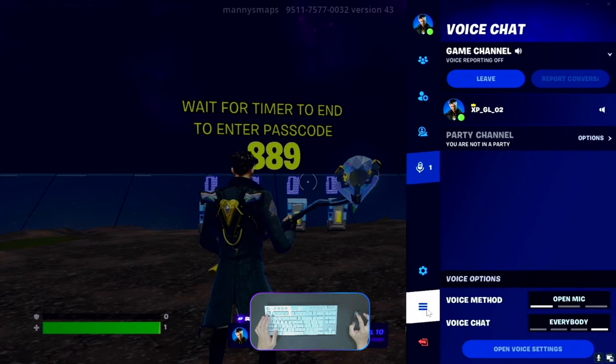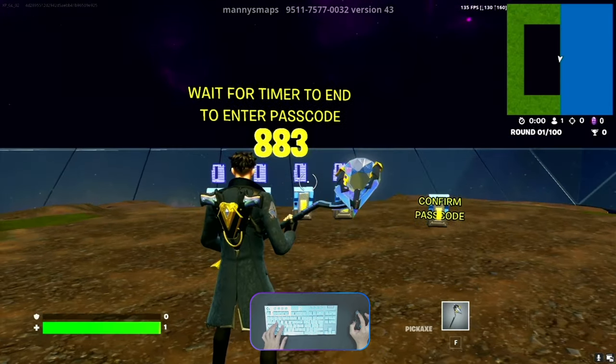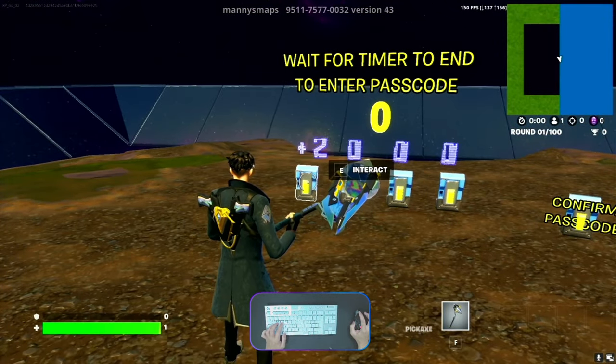Before that, you can make this map code a favorite and like this map. A few moments later — okay guys, time is up. Now we can put in the passcode numbers: 3 1 double 9 1 2.